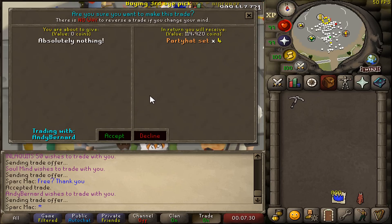Andy's got some party hats sets. You guys are scaring me, going so fast. I think my pick's gonna get glitched in the system and still be in the trade even though it says absolutely nothing. I'm worried.